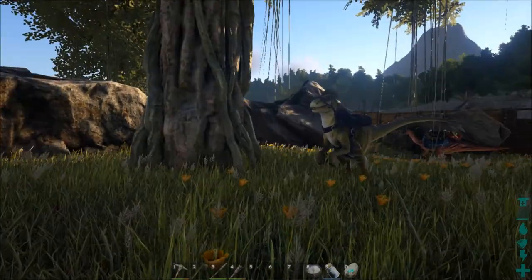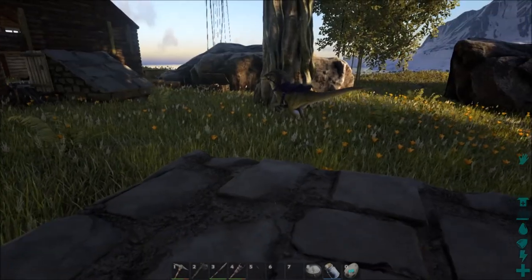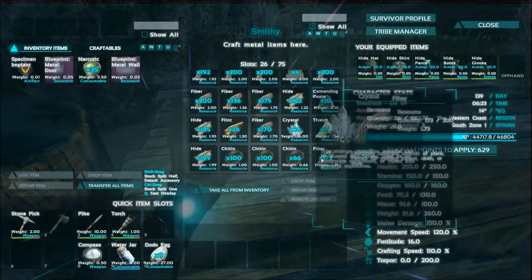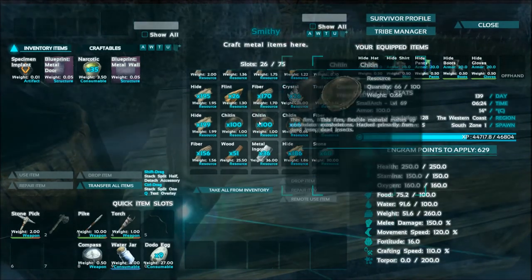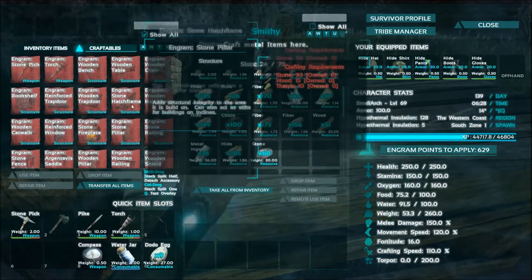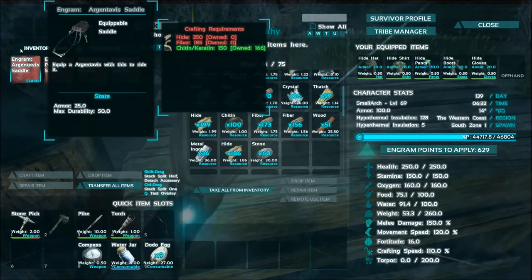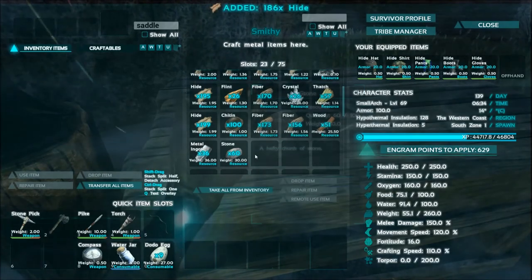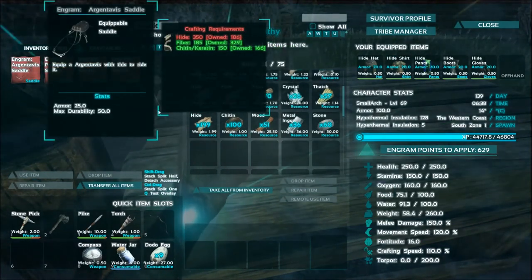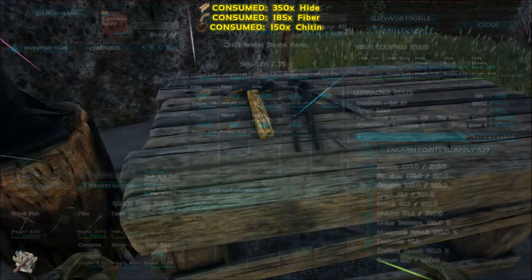We are pretty much ready to go, but there is one more thing I want to do before we leave — make Oz a saddle. Because we're traveling back on foot, we are going to be able to actually do this, as I have enough hide at this base. Do we have it all in here? Yes, we do. I need to grab some out of here since I don't think we can make this via the smithy. Let's just see — argent saddle. We need hide and fiber also. We can probably make it via here. Okay, we can now make an argent saddle. And it's about time, isn't it?